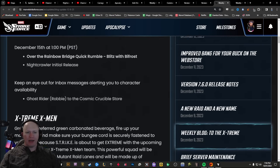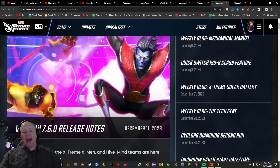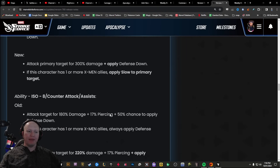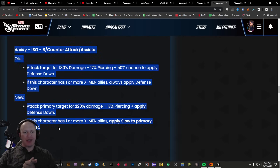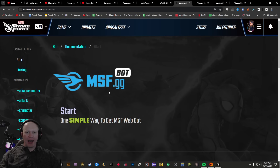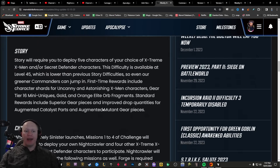Then we've got the version 7.6 release notes — the actual patch that Nightcrawler came in. Once again, they did not share it. They actually shared Gambit's and Cyclops' ones where they had their reworks, and that's what they should do — publish their counter-attack. Actually, that's the very bare minimum they should do, which is sharing their safety for people to be able to see at least once in a blog. Then we had the release update — they didn't share it there. We had the Extreme X-Men showcase, and they didn't share it then either.